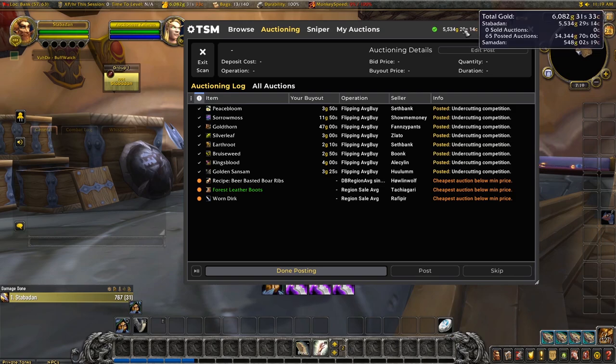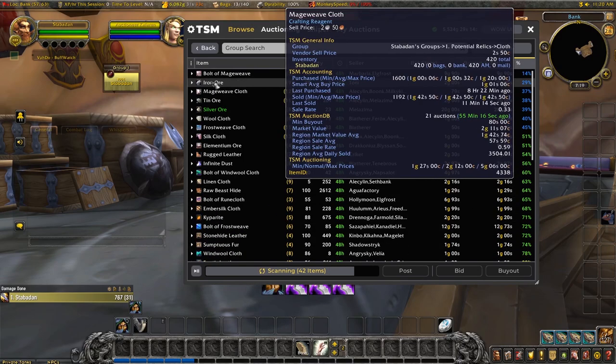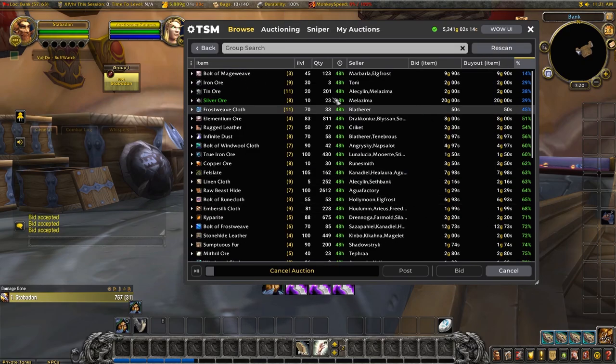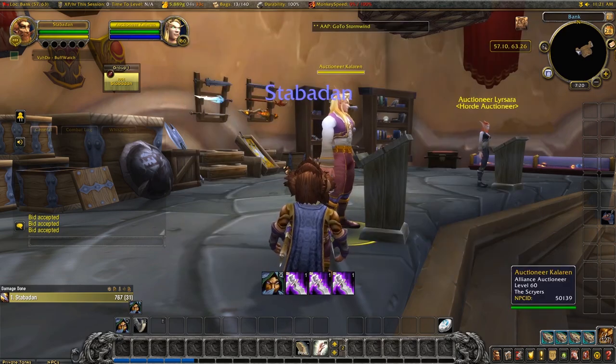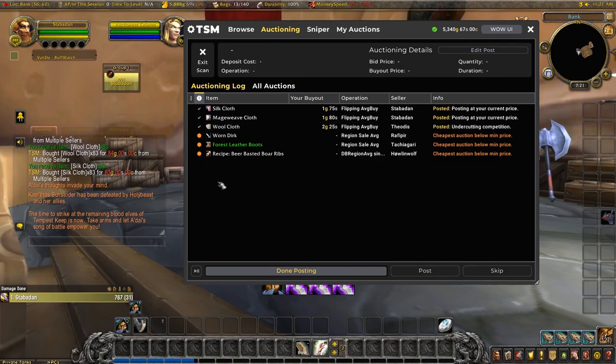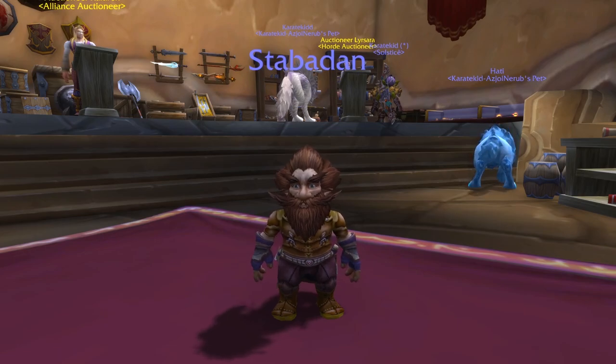We now have 34,000 posted auctions and we're up to 6,000 gold in total — looking a lot healthier than last time we had Stavadan here. Taking a quick look at the relic items, because that's where we made some gold earlier, buying a few extra pieces to repost. So Samadan is all rested at Chill Wind Camp having started the quests in Western Plaguelands. We've cancelled some auctions for the first time, listed some things on, and we'll see if we get any nice sales over the next day or so. I hope you enjoyed this video — until next time, happy gold making, and I'll see you very soon.